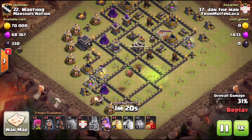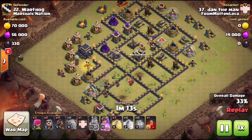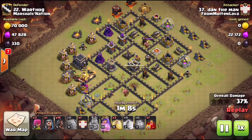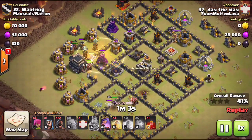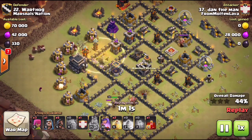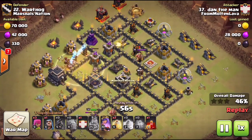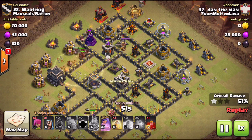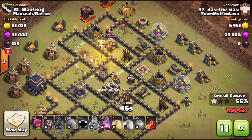His heroes are just setting up the show — the golem is tanking for the heroes, creating a nice defense path for the hogs. He dropped about four hogs on that first wizard tower. Notice he has a couple teslas and a mortar pop by the town hall. He's already making a good dent into this base, and there goes his very first heal spell over the tesla farm — he hasn't even deployed his CC hogs yet.